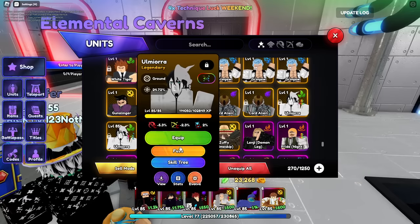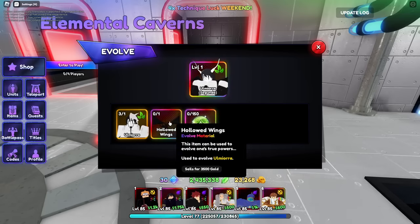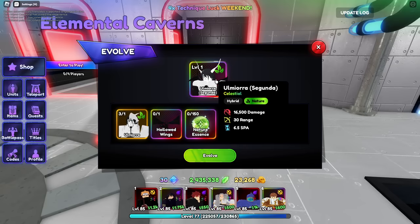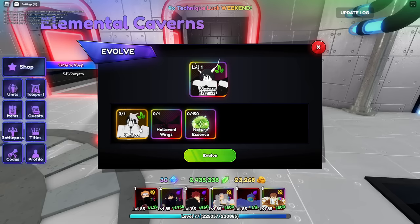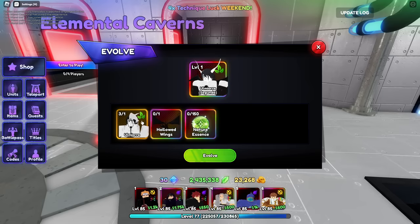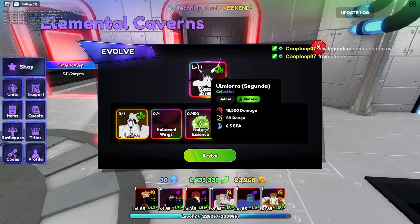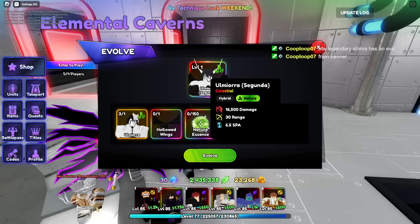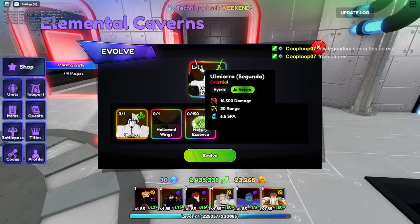There's also this unit. If you go to the Evos, you can see exactly what you need. He drops in basically a hollow axe-6 from World 1. So you have to do a hollow, AFK that one — hollow axe-6. And as you can see, when you hover over the unit, it shows the damage, shows if they're hybrid, and it obviously shows a bunch of info now. That's pretty cool.